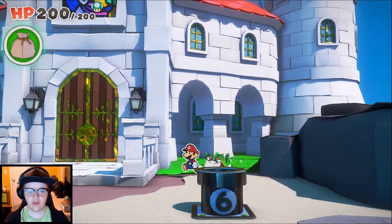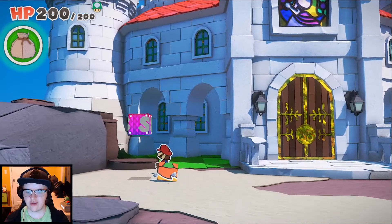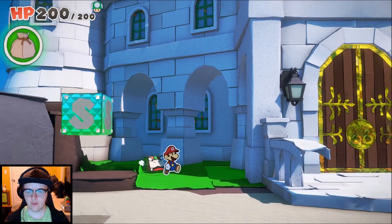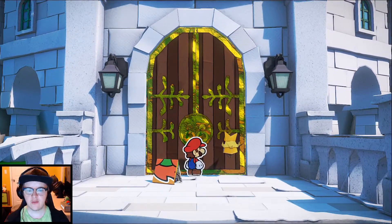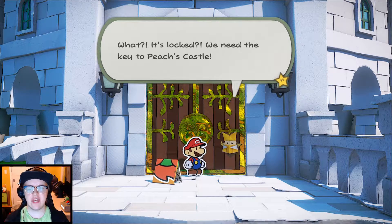Nothing on the right side either. Let's check the left side — no, nothing there. Let's do a nice save. It looks like King Ollie didn't really change this place because the Princess Peach mural is still there, from the original — the first appearance of Peach's Castle was in 64, I think. Oh, come on — seriously? It's locked. We need the key to Peach's Castle. Why does that sound so familiar? Oh my gosh, we have so many other keys — why haven't we found this one? I'm guessing Luigi has it.